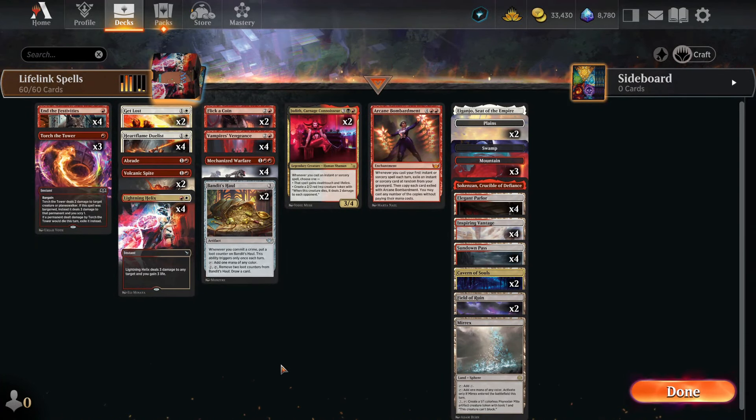Hello everyone, and welcome to Orange University. On tonight's episode: Life Gain Spells.